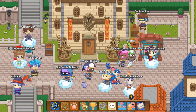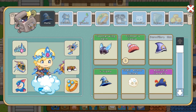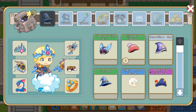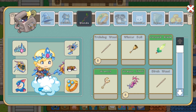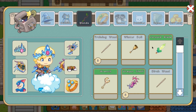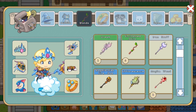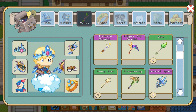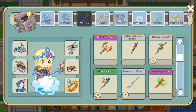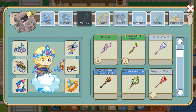Here we are in Prodigy and we're going to be talking about some brand new updates regarding your home screen and your backpack scene. As you can see, the wand section is completely changed. Look at the enchanted stick — it's totally different now.